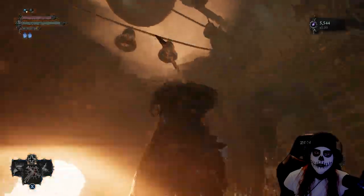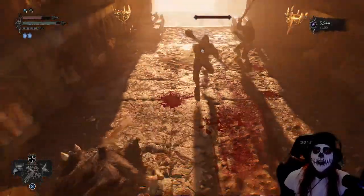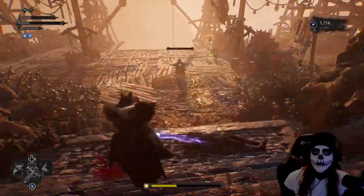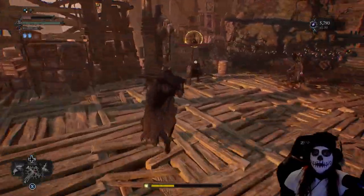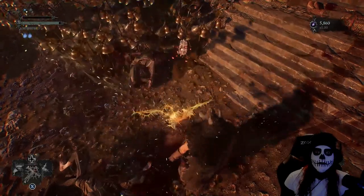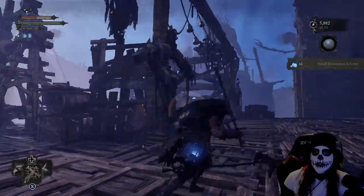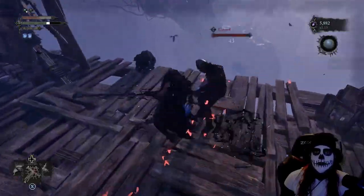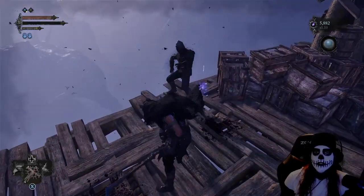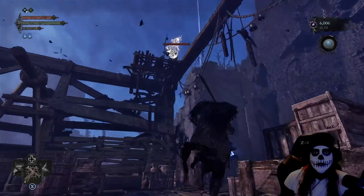Going into the sanctuary we'll find our next vestige point as well as an umbral rift. I'd highly suggest activating each one of those umbral rifts any time you see one of those characters in blue just standing there as a memory. Not only do you get a piece of the story and some lore, but it's going to give you one of those little insect critters that is actually a currency type you'll need to buy boss weapons or boss remembrance items.